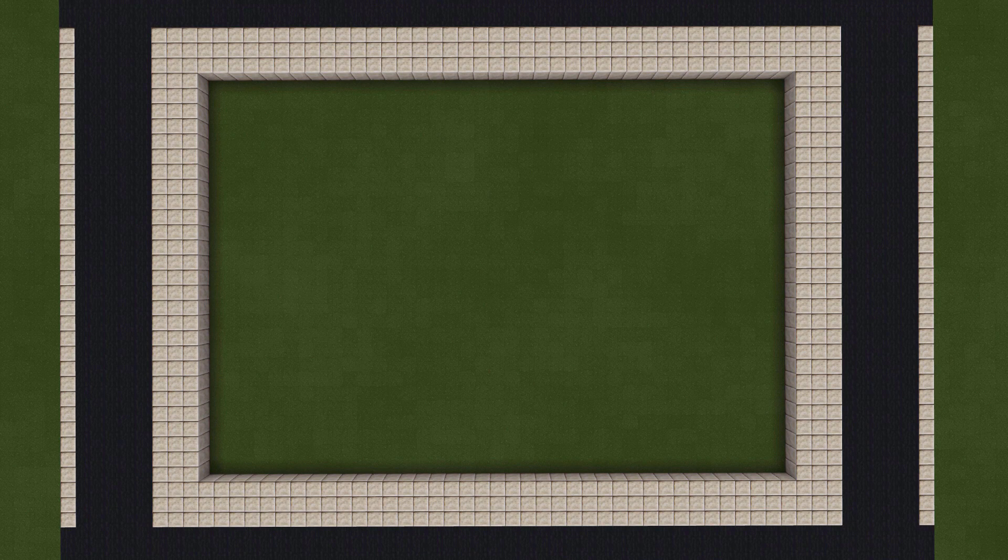I built this little outline myself — it's just a street made out of coal blocks and a sidewalk out of smooth sandstone. Now this video is a little long, so before we get started I'll go over the different sections of the process and put up some timestamps for each.